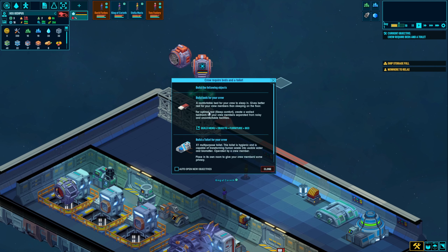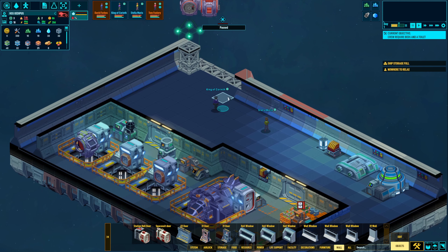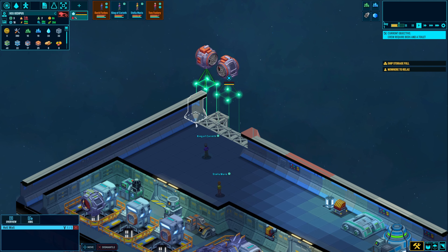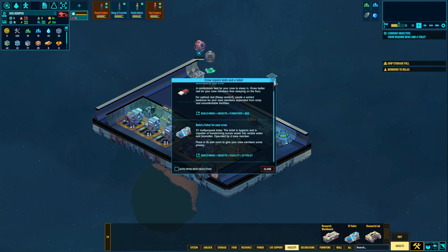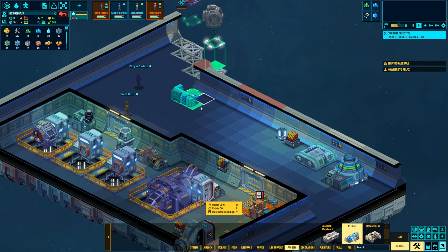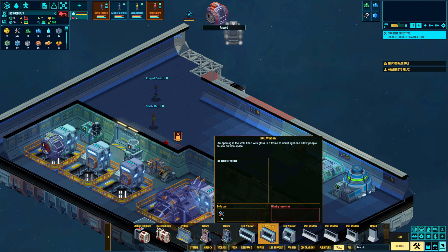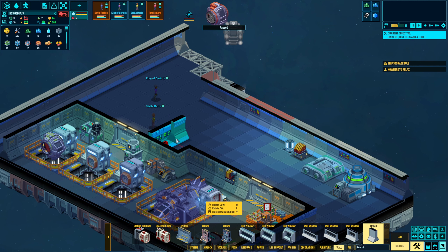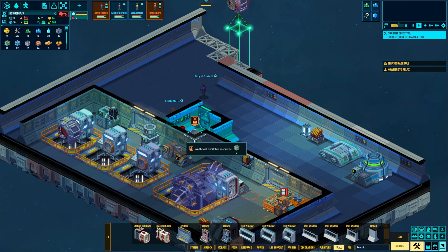The crew also requires beds and a toilet. Oh no, we don't have a toilet — it's already been like half a day; somebody's got to go by now. So perhaps once this room is set up I'll make it a specified bedroom. And then we need to make a toilet. This needs to be in its own room. I'll put it right over here against this wall and then build around that, put a bunch of windows in. I'll make a couple walls going this way and put an X1 door in right there — that should make it its own room.